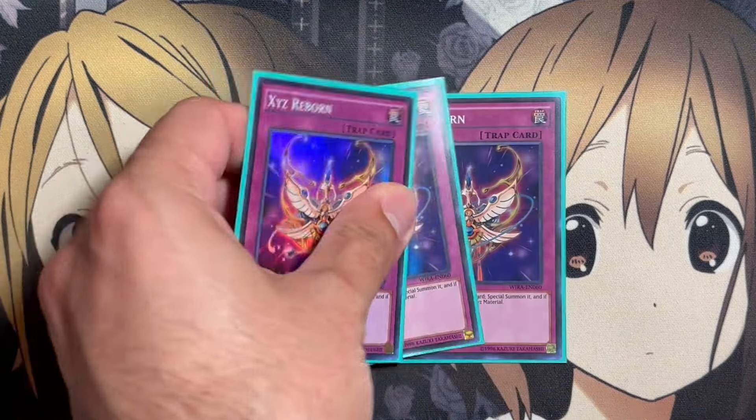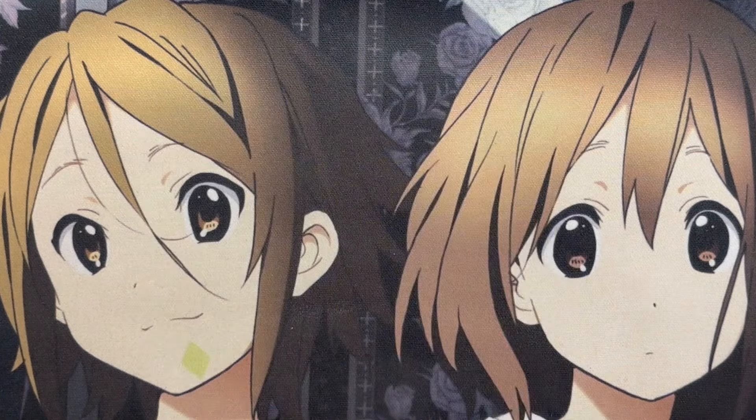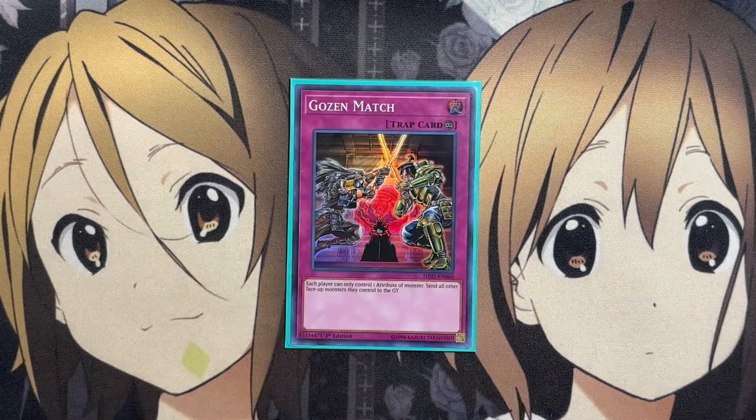For the traps, we're running three copies of Xyz Reborn, just to get back our Xyz monster resources with an Xyz Material back onto the field. And lastly, one copy of Gozen Match, since the majority of monsters we'll be summoning from the main deck will be Dark Attribute, and the same goes for our Number 34 Terrorbyte.